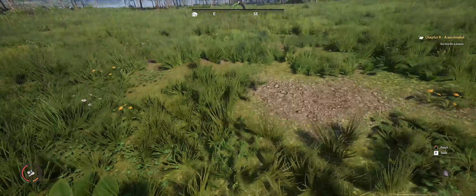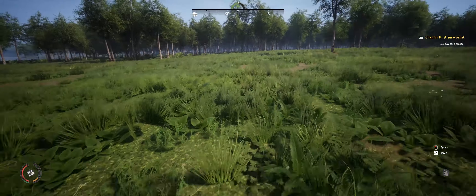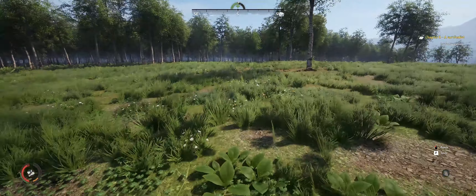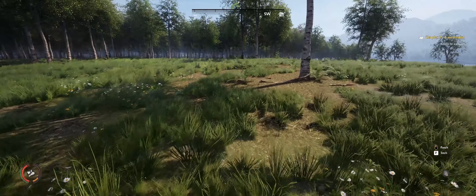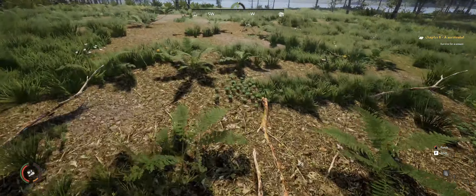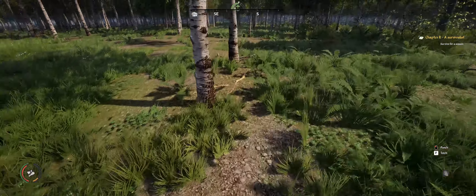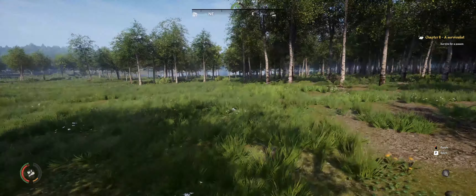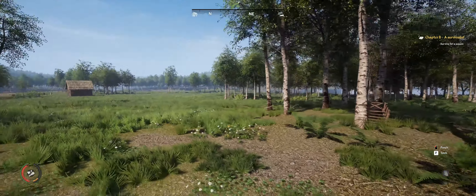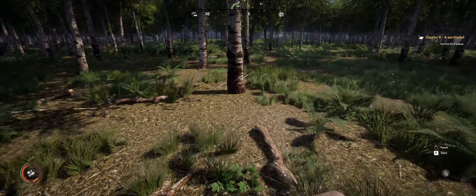I'll just skip to the part where I have loose rocks because this may be a hot minute before I find them, especially seeing as I have no clue where they are. What's with this - just a bunch of sticks on the ground? Can some of you sticks be transmuted into rocks? That'd be great, I'd appreciate it. There's another trap there - is that my trap? Yeah, that's my trap, I just came at it from a weird angle.